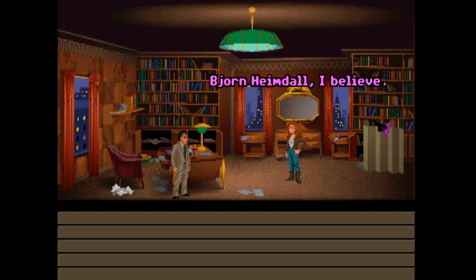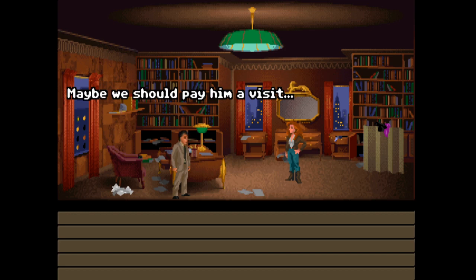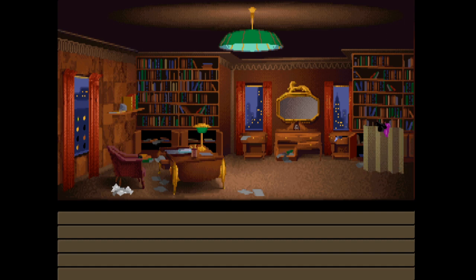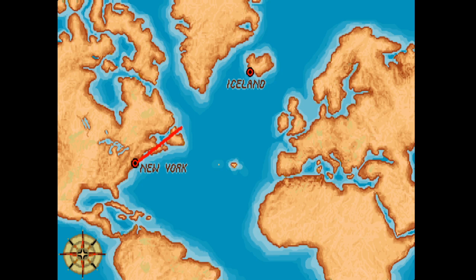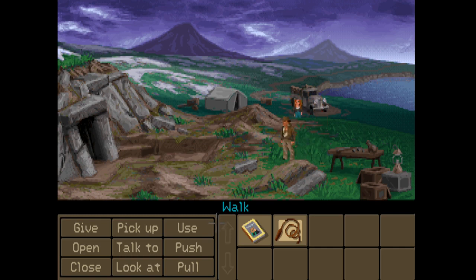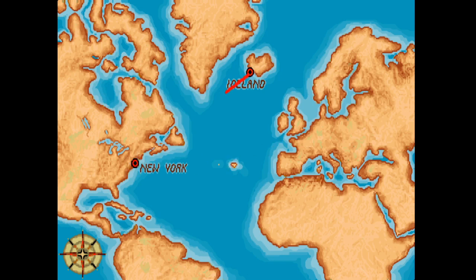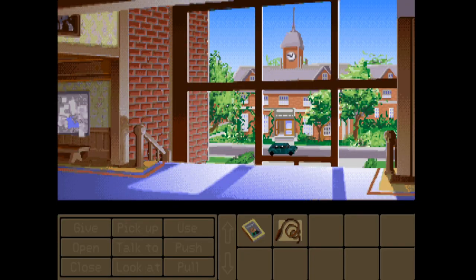Well it looks like we're off to Iceland then. Here we are - New York to Iceland, here we go. Another new location - we're getting around. So there's the truck, we can use the truck to go places - walk to the encampment, walk to old dig sites, there are various places we can go. On Last Crusade we could switch locations almost at will. Let's head for the airport - oh yeah, we can!